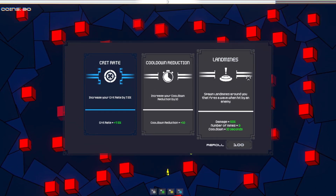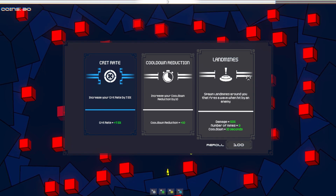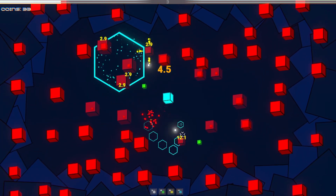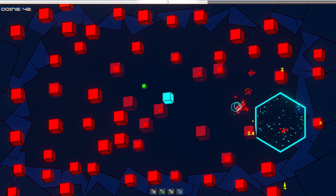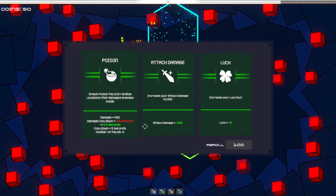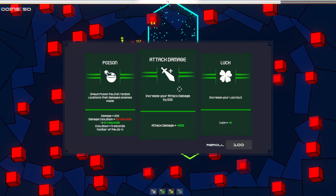Grit — spawn landmines around you that fires a wave when being hit by an enemy. Three mines, that sounds good. Cooldown reduction is tempting. Looks like I'm clicking faster, so I can also click as well. I'm kind of digging the not-having-to-click-the-mouse thing.